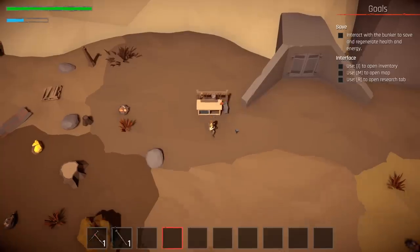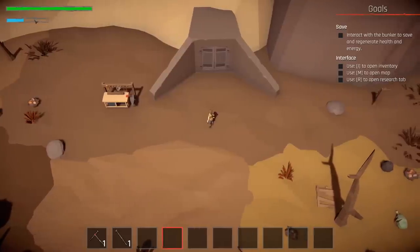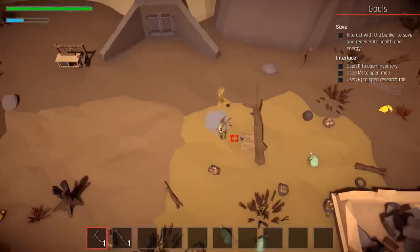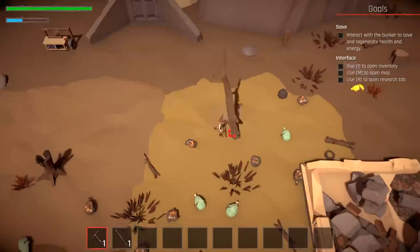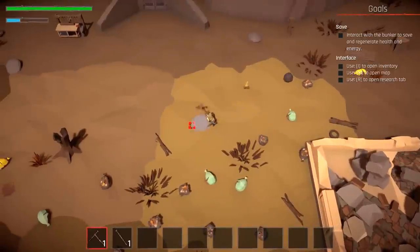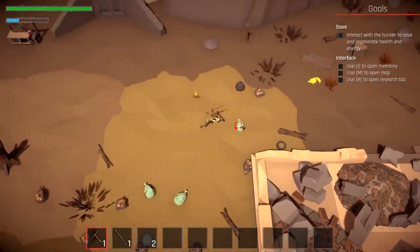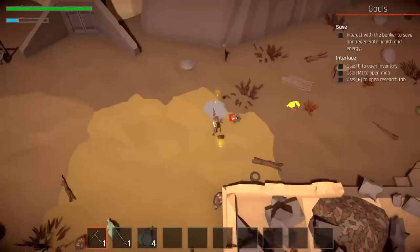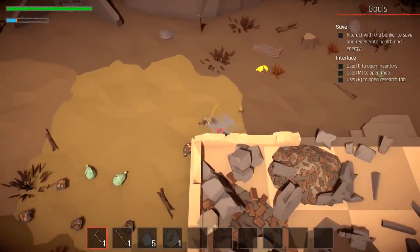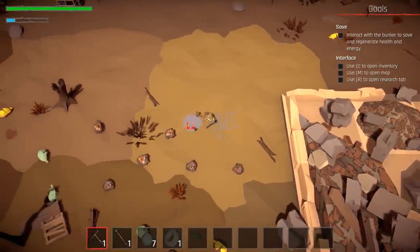I'm going to drag all this stuff out of my hotbar. We do have an energy bar — this blue bar right here that you want to keep an eye on. When it runs out, I'm not exactly sure what happens because I always go back to the bunker and sleep before that happens. I assume something bad happens if you use up all your energy. We need lots and lots of building space because we're going to be building a lot of things, so let's get this area cleared out in front of the bunker.